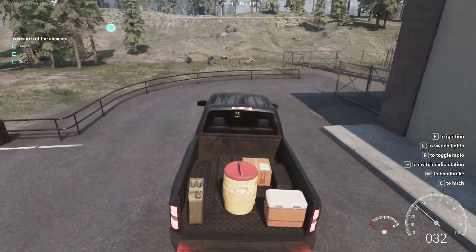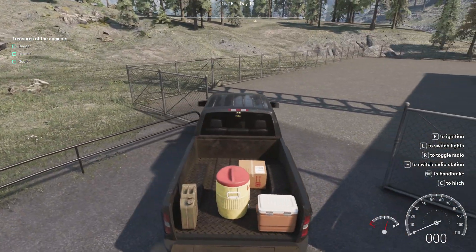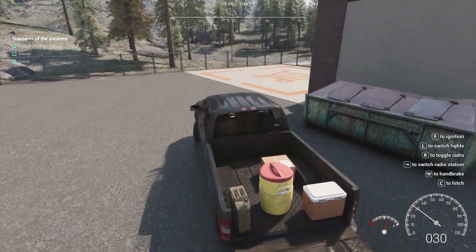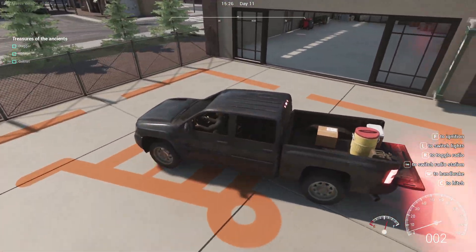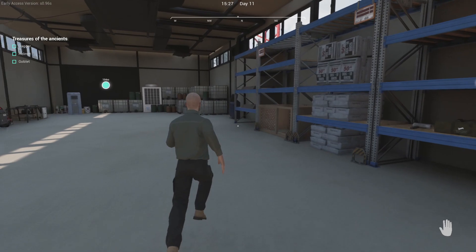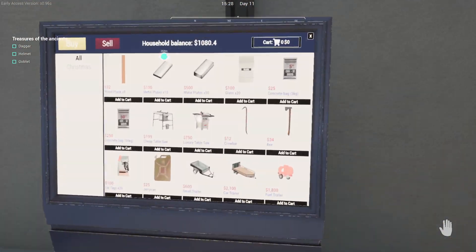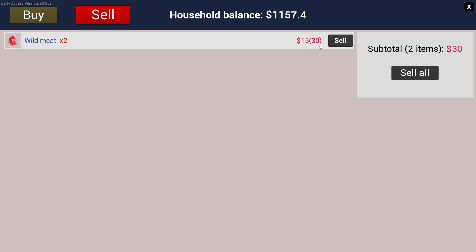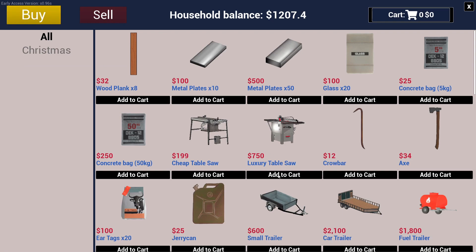We need to drive this into that. Let's have a look. Sell water tank — $2, might as well. $75 for that. Oh, you can sell the meat here as well. And then buy luxury table saw — let's do it.